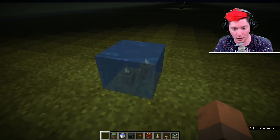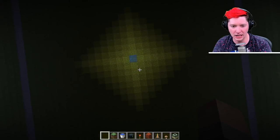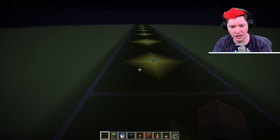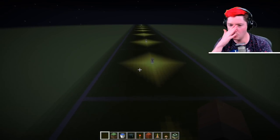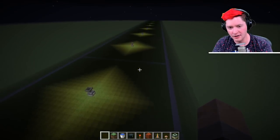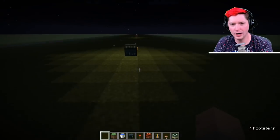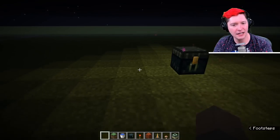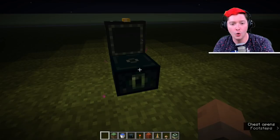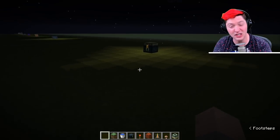Also in the light level 9 category we have two sea pickles — you can really see how much our light level is decreasing compared to before. The border is still the same size but we are shrinking down in how much light the blocks create. We are down to light level 7, and even with this block generating its own light, hostile mobs will still spawn.